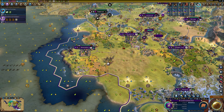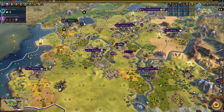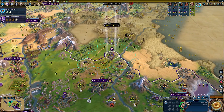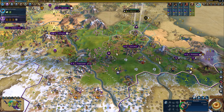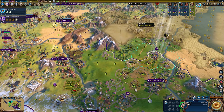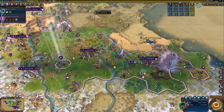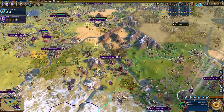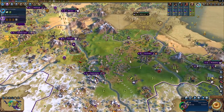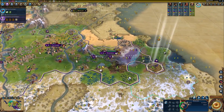Looks like there is a drought over here which has pillaged my cotton tile again — let's repair this. We've got that iron mine. I would like to get a quarry over there. Lots of things I'd like to get, lots of things to do. We have a Tagma now from building that Hippodrome — let's just have him start going towards Pachacuti's territory.